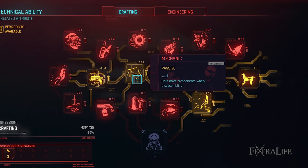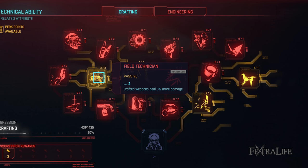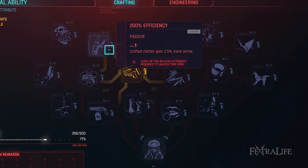Crafting perks. Mechanic: This perk simply gives you more materials when you disassemble armor and weapons. Take this one right away to benefit from it from the earliest moments of the game. You'll disassemble a ton of equipment so get the most of it. Field Technician: This perk increases the damage of your crafted weapons by 5%. It's not a ton but every little bit helps, and if you're going to craft something it might as well be the best it can be. 200% Efficiency: This perk works similarly to Field Technician but with armor instead. Take this to get the best possible armor you can have.